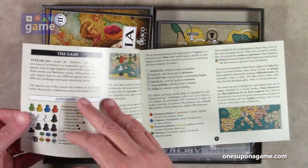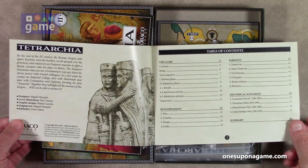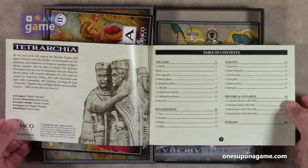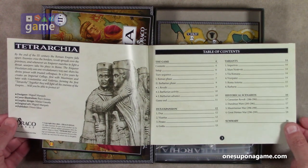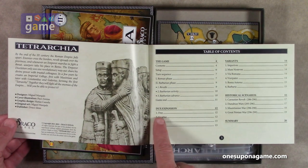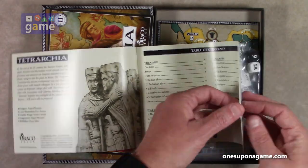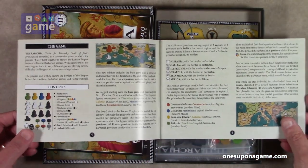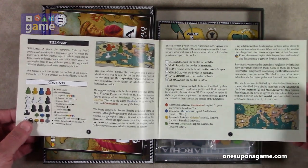The rulebook starts out like most — there's a little bit of flavor text at the beginning and a table of contents. There are four scenarios, and the Dux expansion gives you a fifth scenario. The Dux expansion has Dux, Vicarious, Pirates, and Goths. It's full color, glossy stock. As you can see the reflections going there — it explains the contents, the rules, and the map.